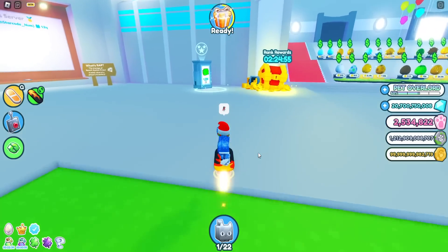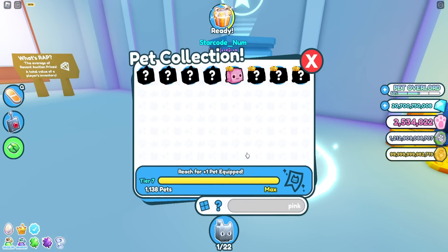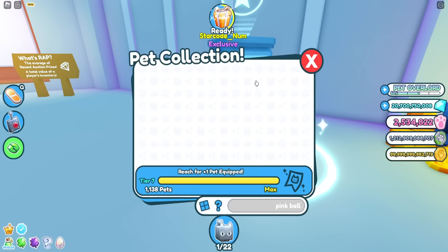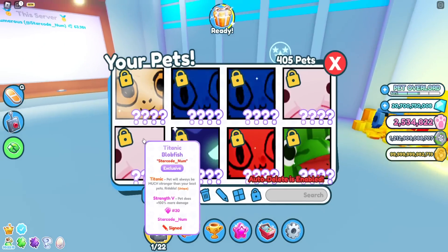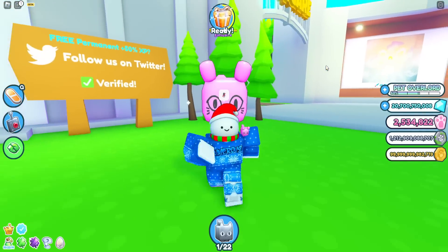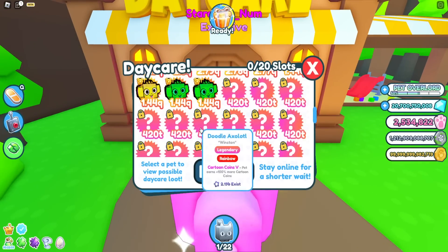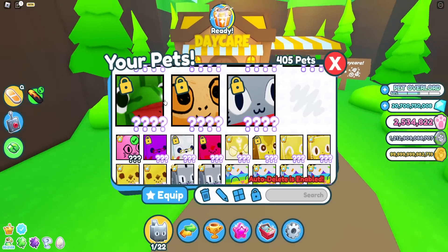Let's see if it's in the index yet, because this could just be a pet that doesn't go in the index. Searching pink balloon — I do not see it. It is literally not in the index, so you cannot get it for the index. I wish they put it in the index so people would be motivated to get it, but at the same time this could go very high up in price. Let me see if I can put it in the daycare — and no, you literally can't do anything with this.